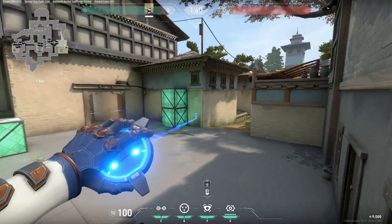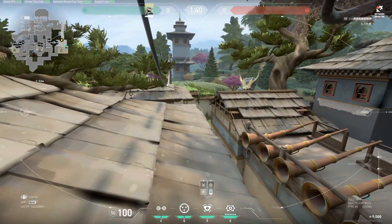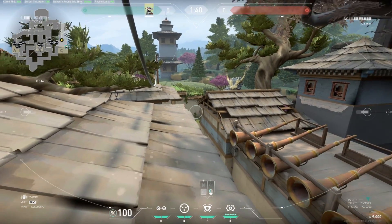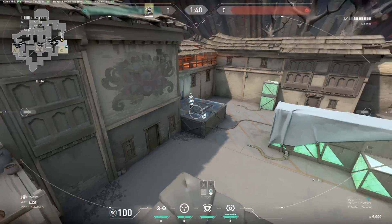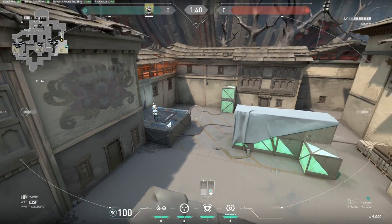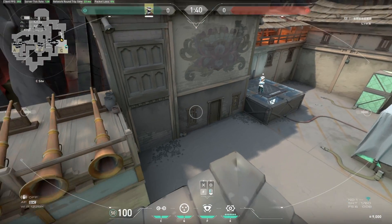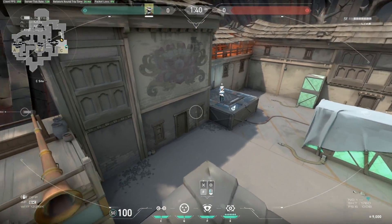Standing on the same platform, you can actually do a jump-place onto this pole here, and this is probably my favorite camera spot for C site. It gives you okay information at the bottom of long, but it's really about the fact that it's incredibly high up and gives you a great view of practically the entire site. If you're not tagging people in the back, this camera will normally survive a long time before being shot out.